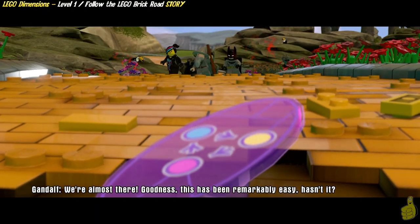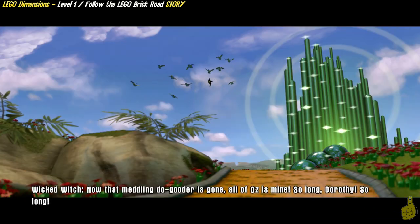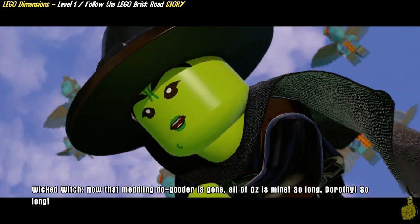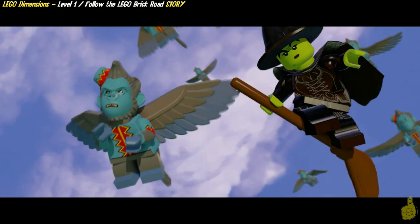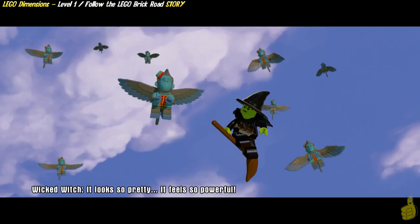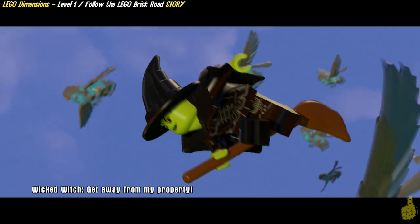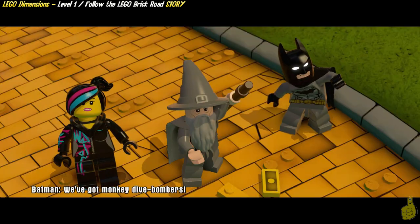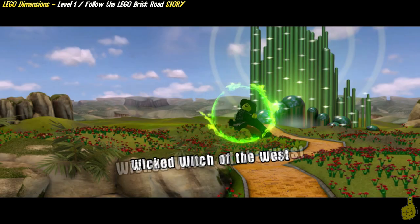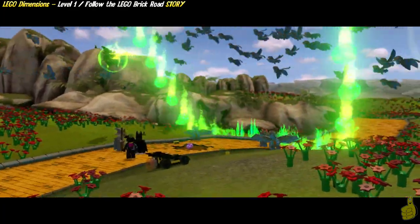We're almost there! Goodness! This has been remarkably easy, hasn't it? Now that meddling do-gooder is gone! All of ours is mine! So long, Dorothy! So long! What's that? Something magical? It looks so pretty! It feels so powerful! They can't have it! It would appear we're not the only ones interested in the gateway pieces. Get away from my property! We've got monkey dive bombers! This place makes Cloud Cuckoo Land look normal!